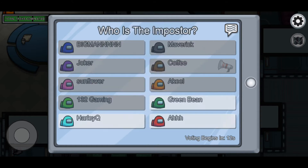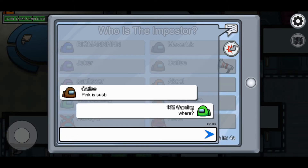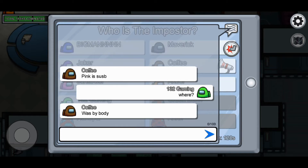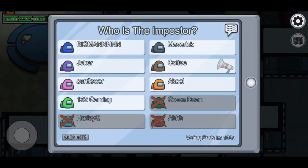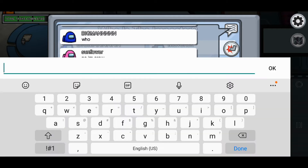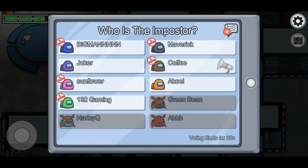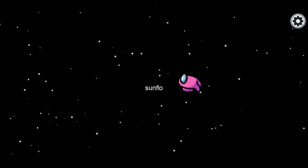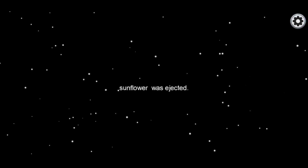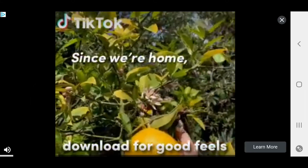Dead body — let's discuss. Where was the body? Pink is sus, he was by the body. So pink is apparently suspicious because he was right by the body. I don't know for sure if it's pink, so I'm gonna skip vote. Sunflower has been ejected — when you get the most votes you get ejected. It doesn't tell us whether he was an imposter though. That was a very fast game.